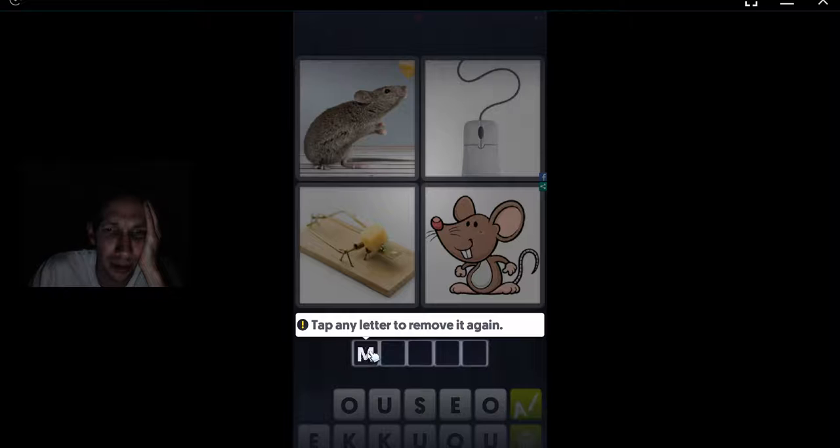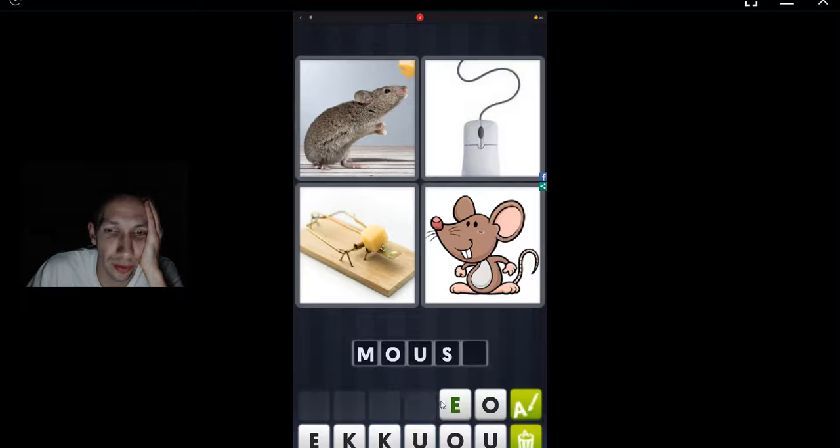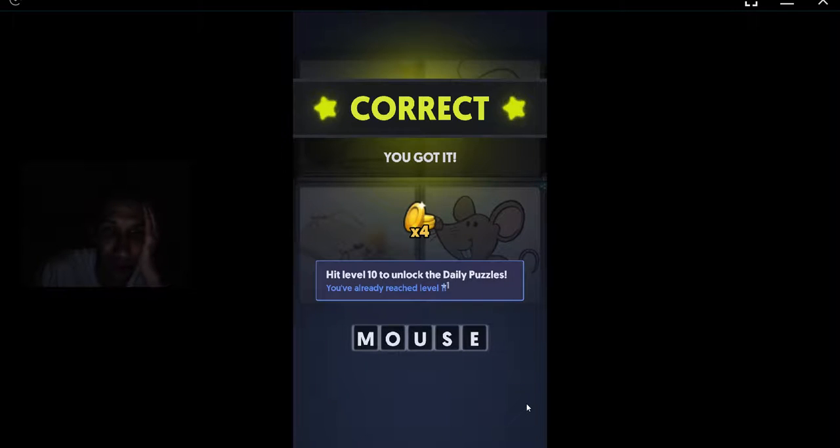Tap a letter to remove it again. What's the word? It looks like mouse. First one, that seems to be obvious. I got it.